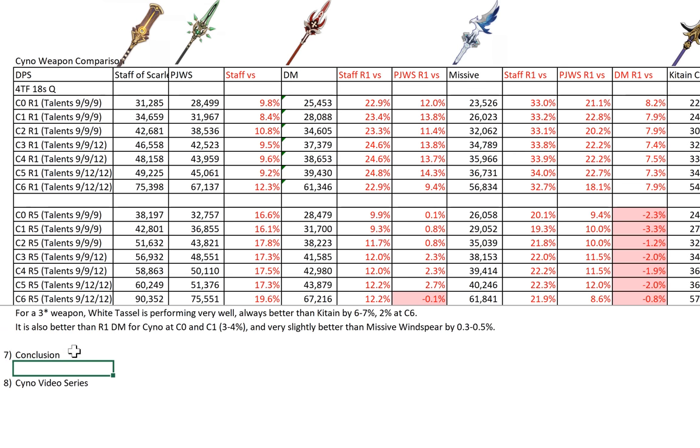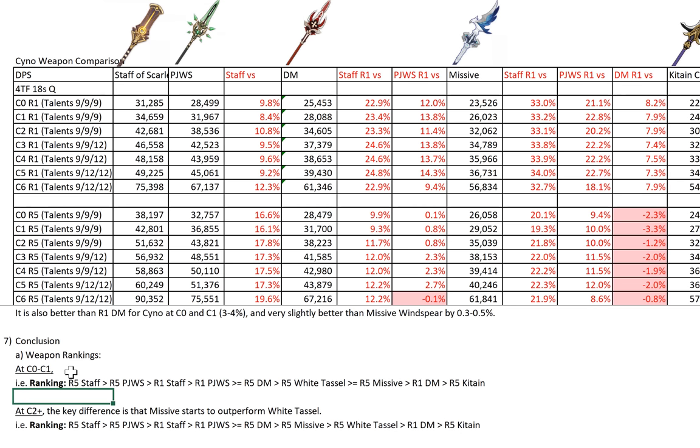Alright, so this is a quick video — though the math wasn't that quick. For weapon rankings at C0 to C1: the best is R5 Staff of Scarlet Sands, followed by R5 PJWS, then R1 Staff, R1 PJWS — but just bear in mind that at C6, R5 PJWS and R1 Staff are actually very close. R1 Staff is better than R1 PJWS, but it's about the same as R5 Deathmatch. Then you have R5 White Tassel, which is more or less equal to R5 Missive — 0.3% and 0.5% at C0 and C1 respectively. After that, R1 Deathmatch, and then R5 Kiten Cross as the worst.